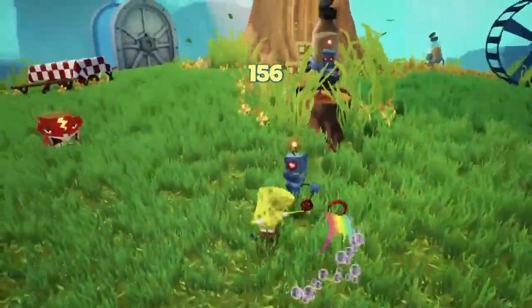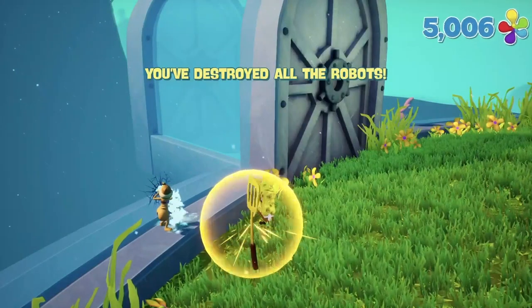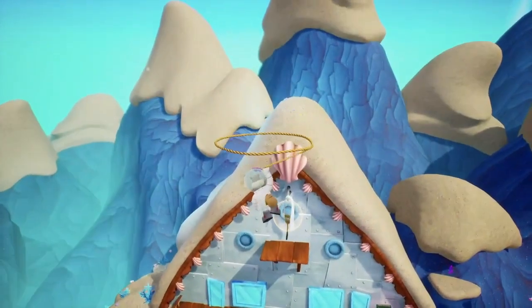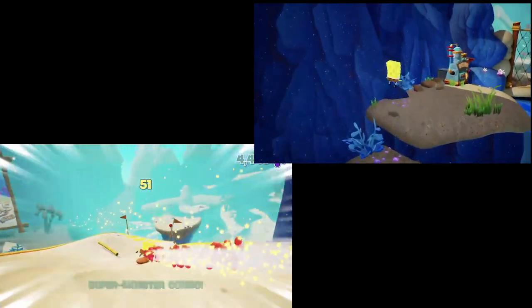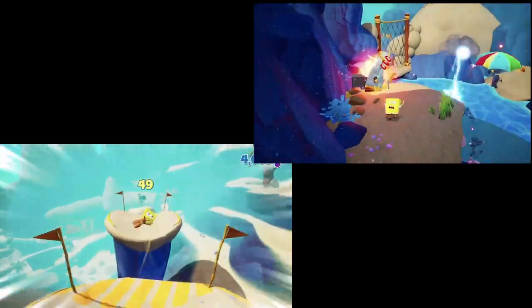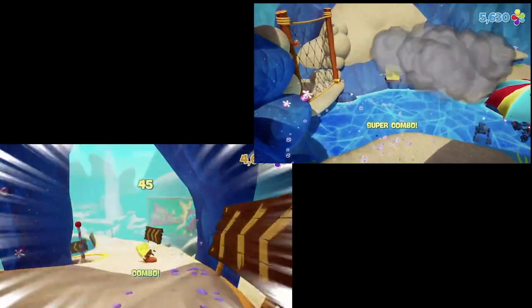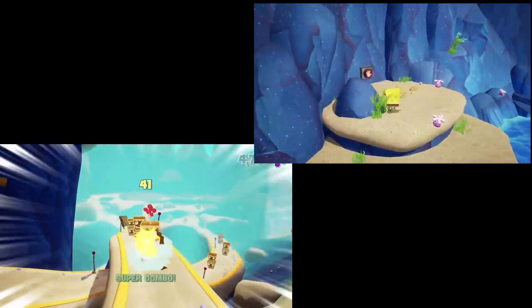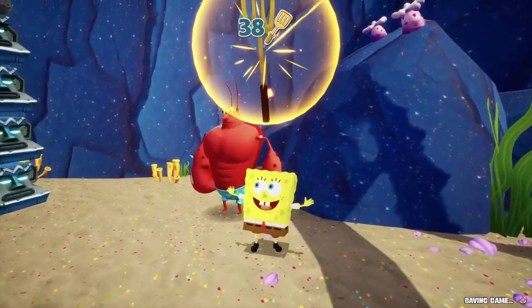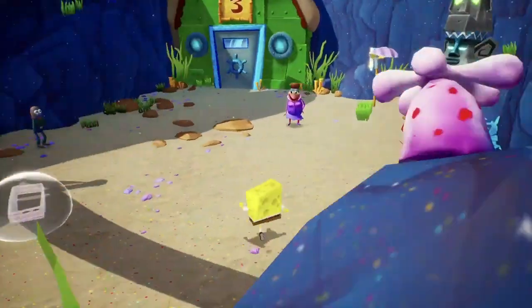Spatula number 29 comes from Patrick, and I hit the big 30 by getting to the top of Shady Shoals. Sandy's tree dome was a little bit tricky due to the number of enemies and spawners, but I did eventually get through it for another spatula. Sandy swings her way to an easy spatula in Sand Mountain, and we pick up a whole lot more by completing the three races and hitting the buttons at the bottom of each slope. By the time we finish the final slope we're at 38 spatulas — technically the halfway point.